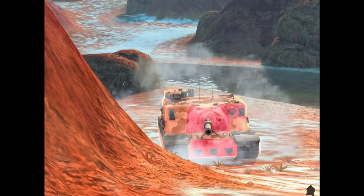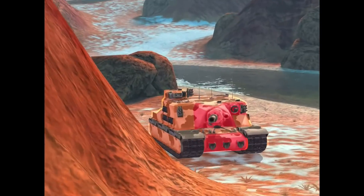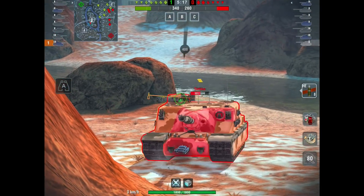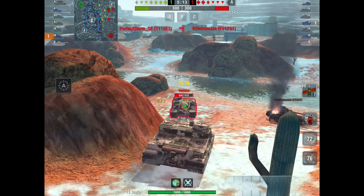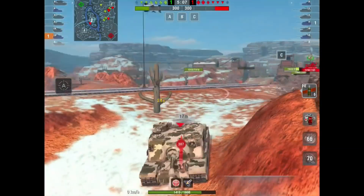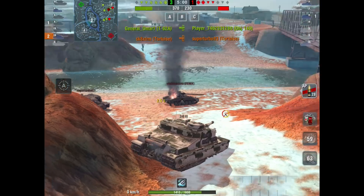I want to show an example — a bit of Tortoise on Tortoise action. He's shooting up at me, which makes me ridiculously well angled. I'm shooting down on him, which makes him absolute child's play to penetrate. Also when you're using the full gun depression it makes the hatch on top much harder to hit — a harder, smaller target. His hatch on the other hand is child's play to hit because I'm shooting down on it. This sort of engagement is win-win for the Tortoise who is on the higher ground.